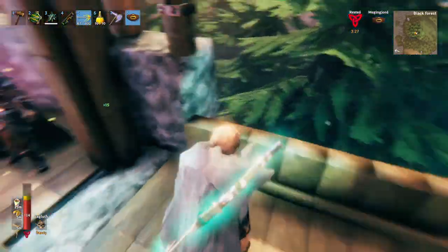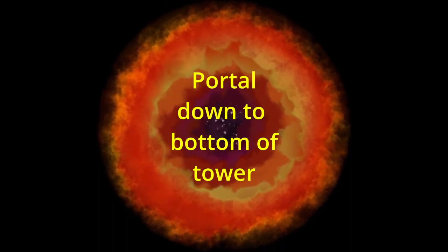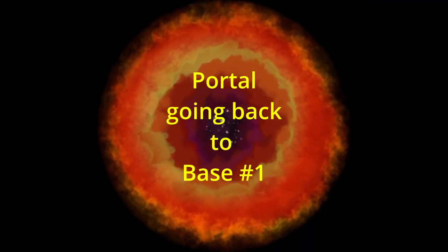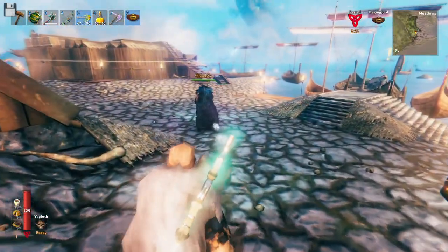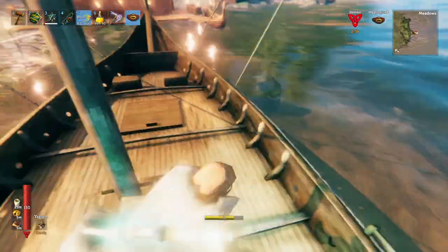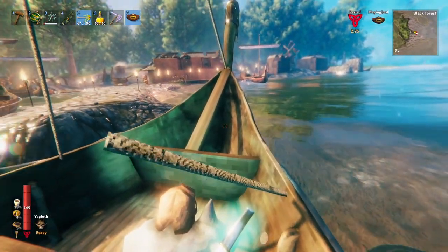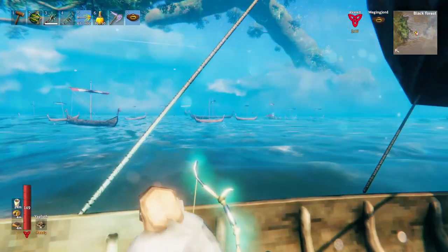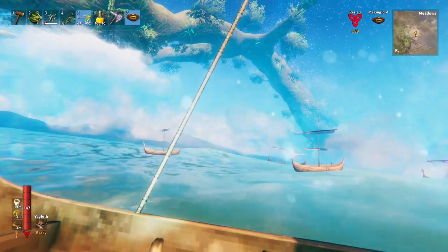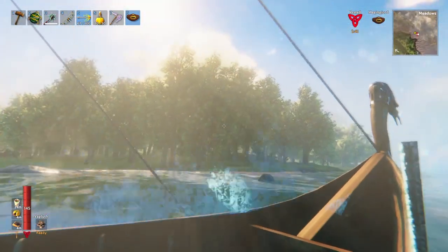I'll take you on a little boat tour around this island. You want to get on one of these boats? That's something I need to practice in my own world — steering a boat. Oh this is such a good shot of the harbor, look at how pretty that is! Normally the torches aren't on but when people come in for something like this I put them on — might as well make it look good. It's gorgeous.